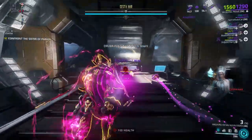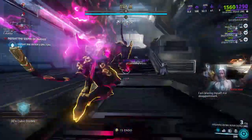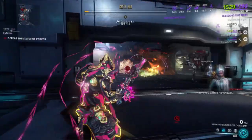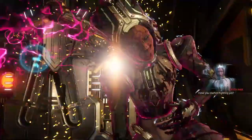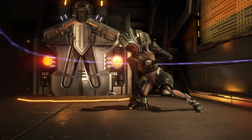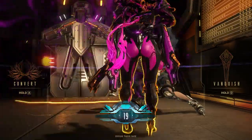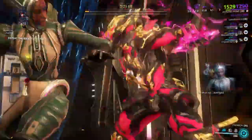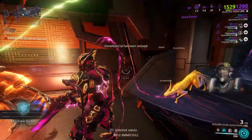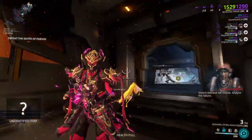It seems my Sister is the first one to go, which is fantastic. Me and the squad are going to take her out. And there we have it — we are going to vanquish her. Get vanquished! We do a little spinny flip, garrot, choke, stab. Bam — Sisters of Parvos and Tenet Weapon achieved. Not that hard at all, guys. Now you can go out and find your own ones as well.